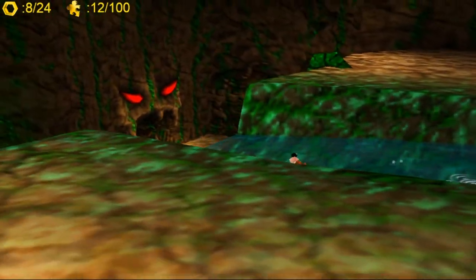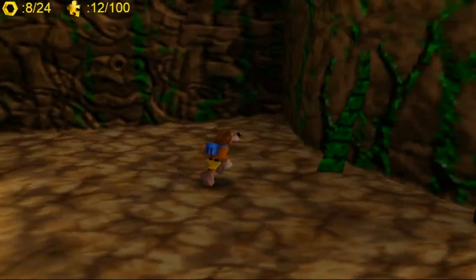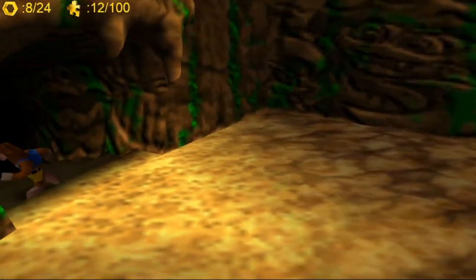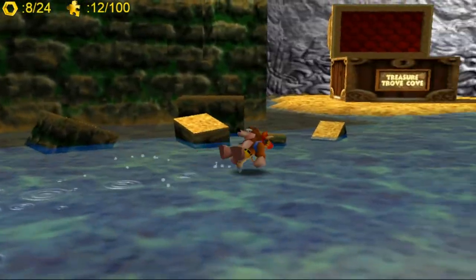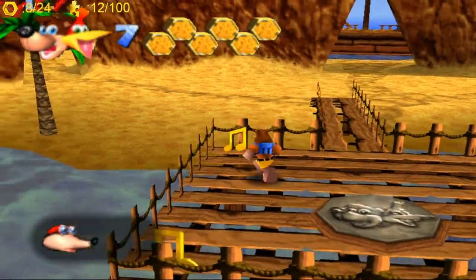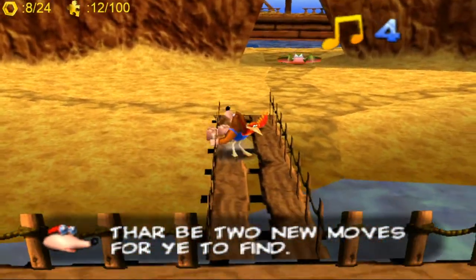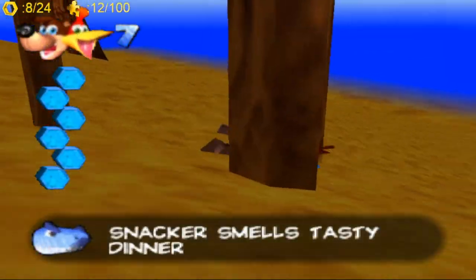Now I'm going to drop right down here. We are going to head into Treasure Trove Cove — I believe I just need to backflip into it. Great stuff. So this level is a bit like a pirate-y kind of world. And as always, there are 100 notes, the Jinjos, and obviously the jigsaw pieces. We just saw one of the Jinjos down at the bottom there, so I'm going to try and get him now. That's the first one.